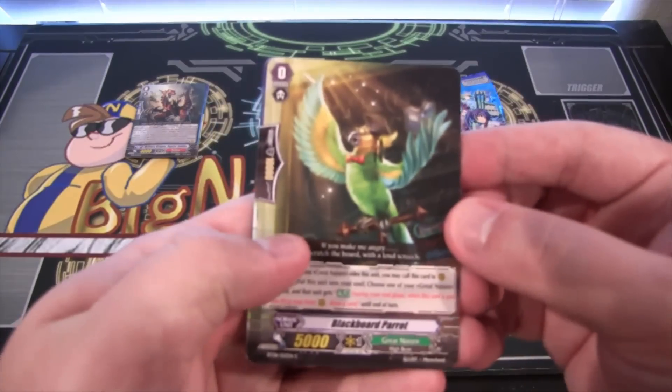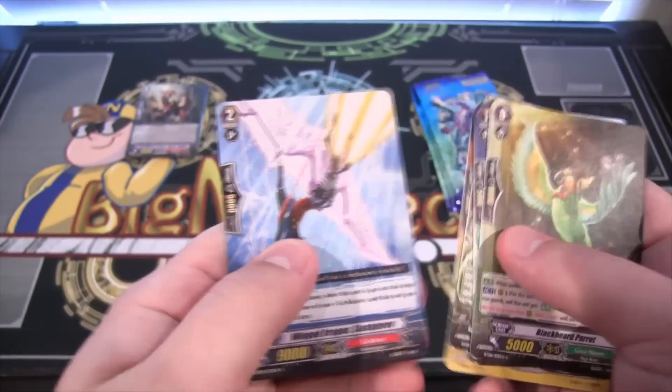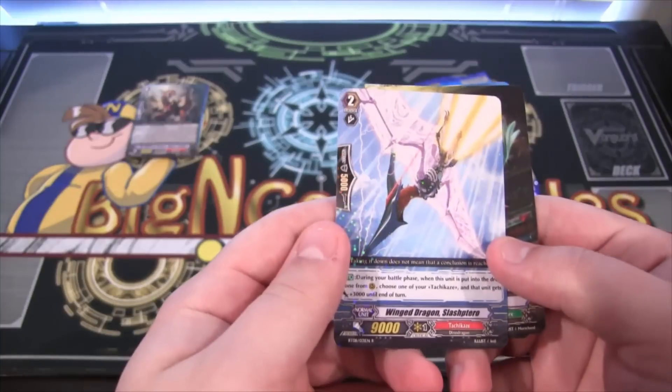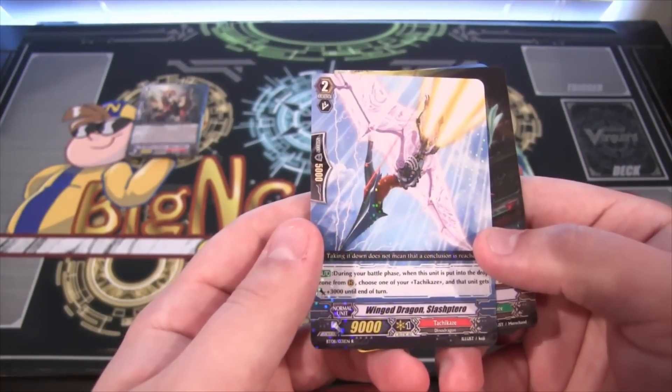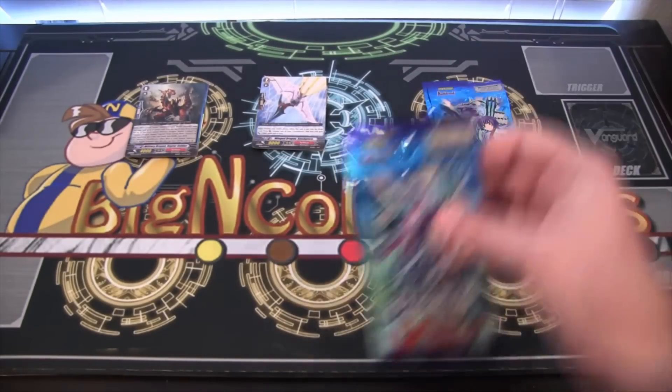Second pack. And what is this — another rare, and another Tachikaze as well. Winged Dragon Slash Tarot. Get all the Tachikaze cards.